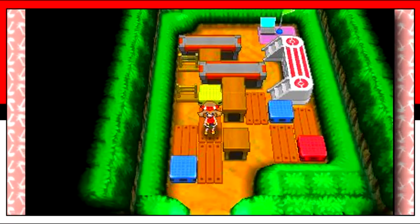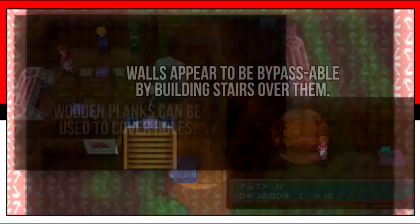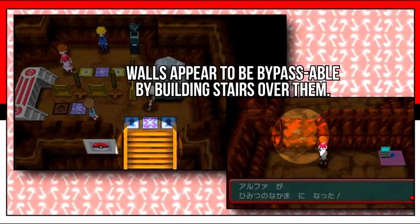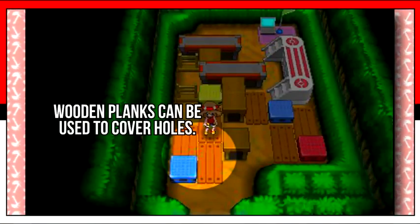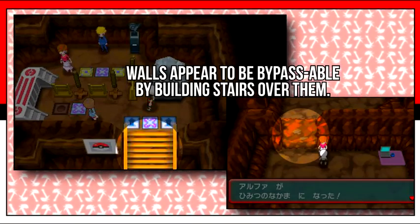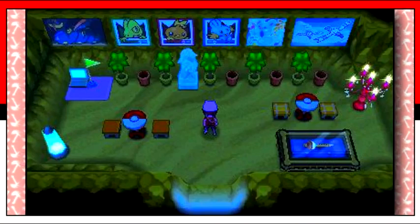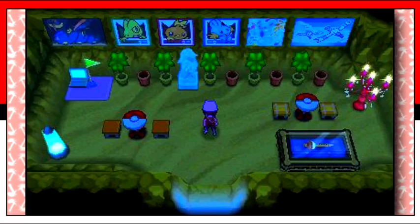Along with former obstacles like holes returning, new obstacles like walls can be found at certain bases, mostly cave bases. These obstacles can be bypassed by covering the holes with wooden planks and building a stairway up the walls. Time also plays a factor, and your secret base will turn dark, activating light sources like lamps in your base.